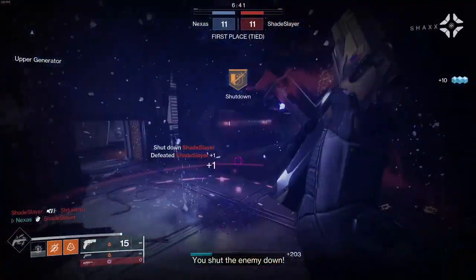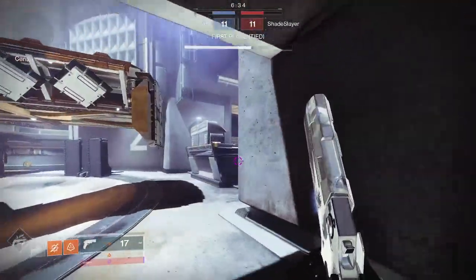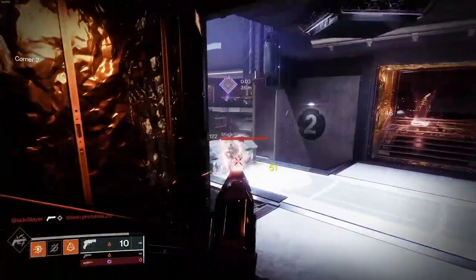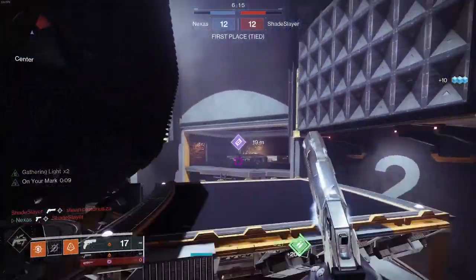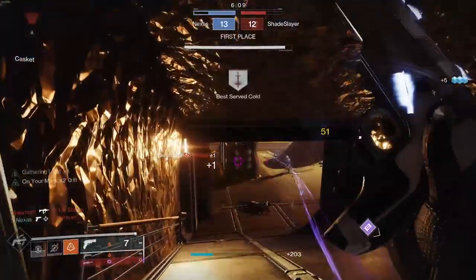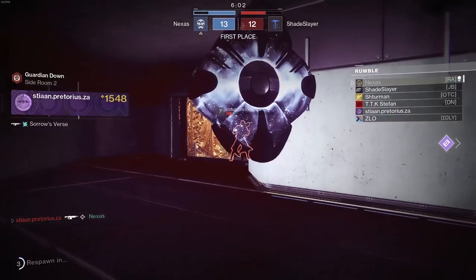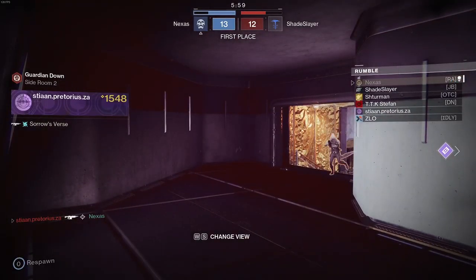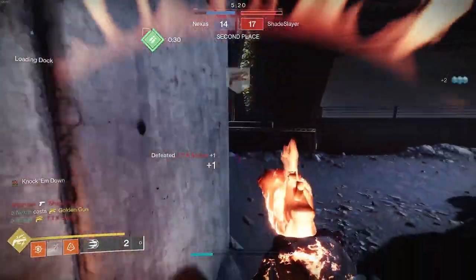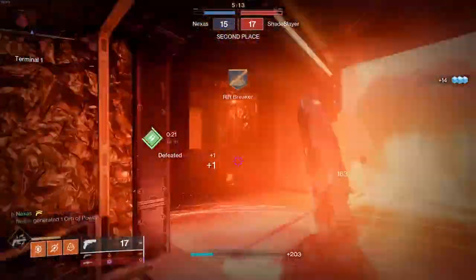The tripmines with Young Ahamkara's Spine are so dope. I have my melee energy back, so I can run in, do that, jump up, get the kill, and then reload to get my energy back — that's the main thing I'm trying to do. If I could hit some headshots at range, that would be superb. There's a Well of Radiance here — we'll get the kill anyway.